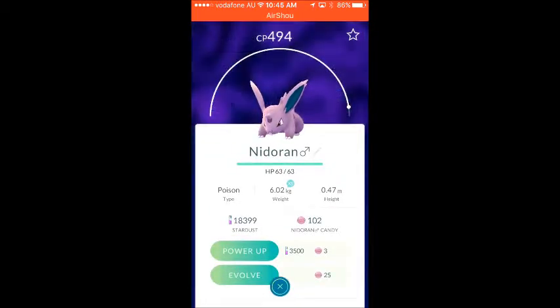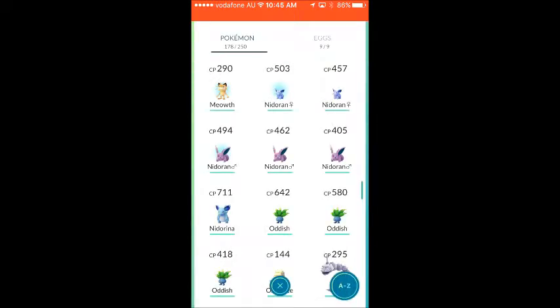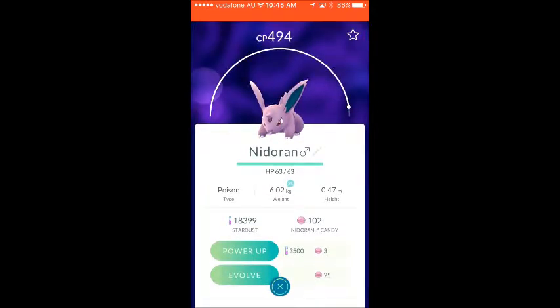Nidorans — I'm going to level up a Nidoking. My highest at the moment is 494 CP. I'm going to level him up a bit more, save up more candy, and evolve him into a Nidoking. I'll make a video on that so you guys can see it.